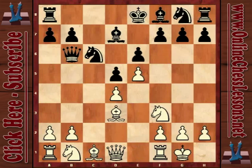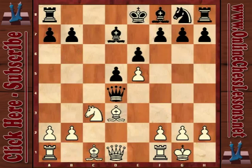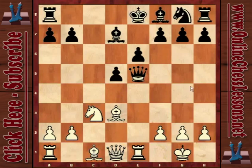Bishop b2 doesn't make any sense either — I just played bishop d3 and to go back to b2 is just a tempo down. That's why I castle, and now knight d4. I played a lot of games in this style: knight d4, queen d4, knight c3 — this is actually the Milner-Barry gambit, where white also has some compensation for a pawn.